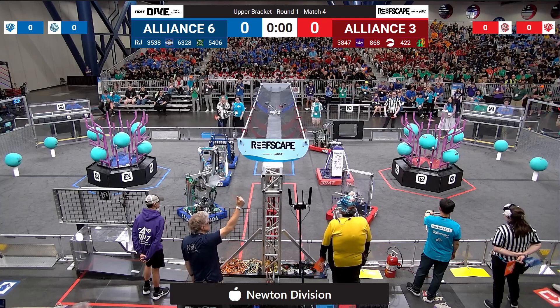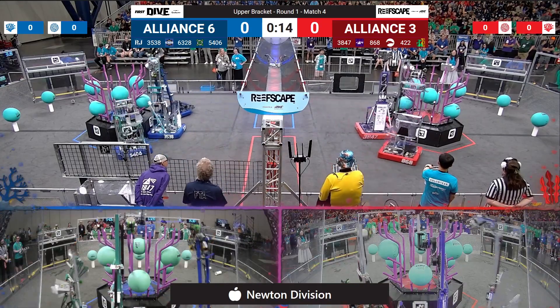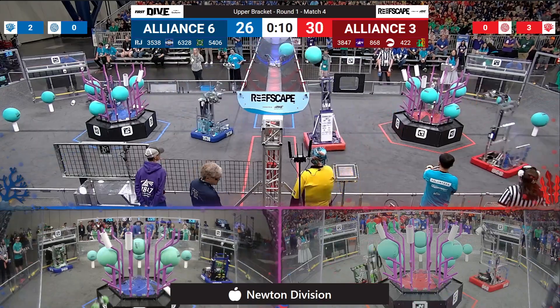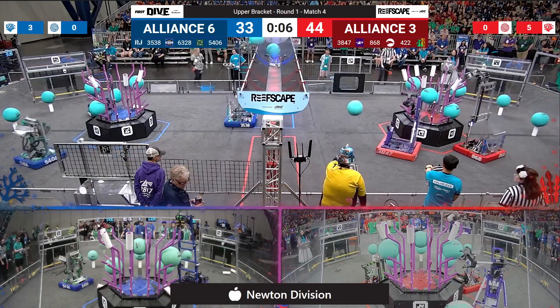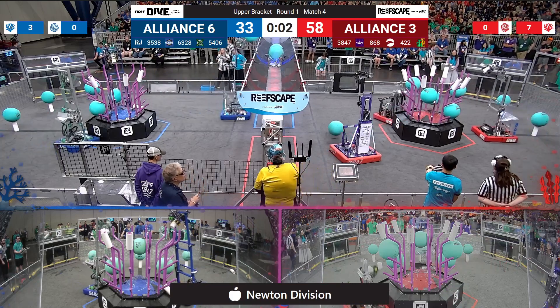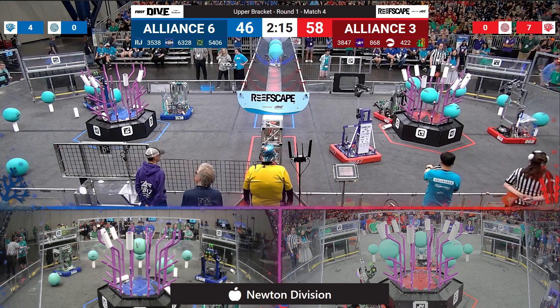Behind your lines in 3, 2, 1, go! All the robots move. Most of the robots score, and we see more scoring. Spectrum is going to drop there in the auto — that's going to cause them to miss a line. They'll hang out and wait. Red Alliance, 58 on the board, 46 for Blue.